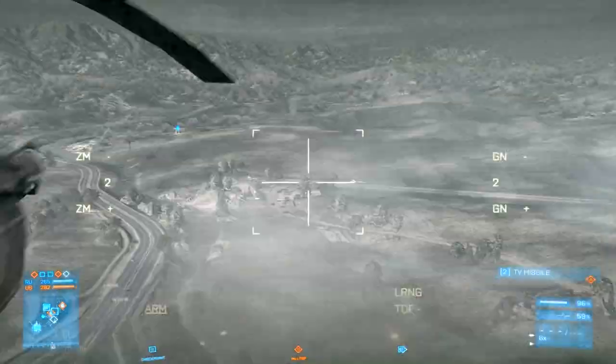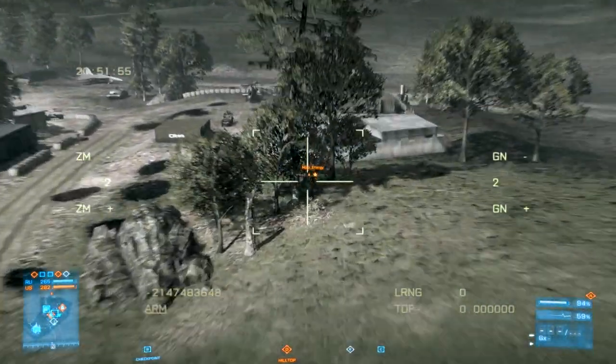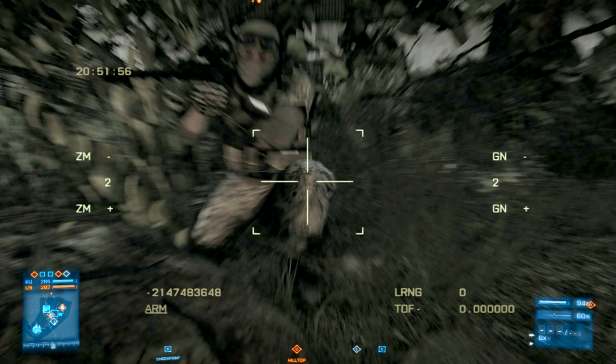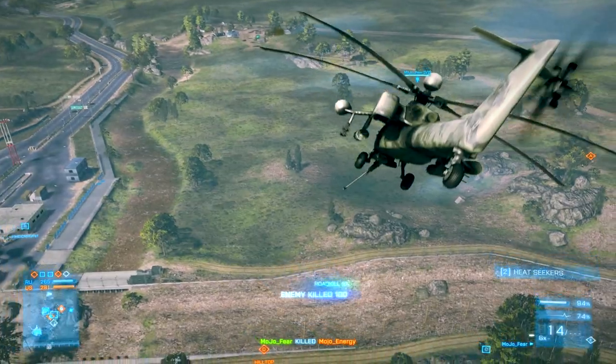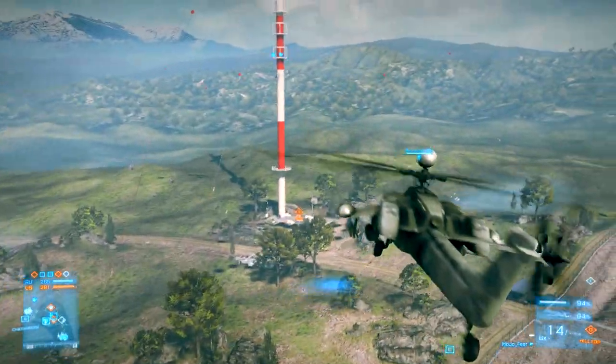I'm going to switch my gunner and shoot this sniper in the bushes. I'll pause the frame — it's going to hit him in the knee and it should be a direct impact. He's not moving, so it will kill him, but the hit boxes for this TV missile are a little whack. So I get that kill.